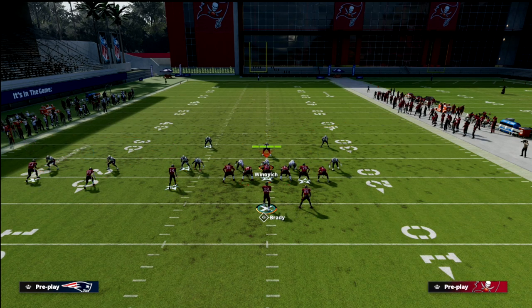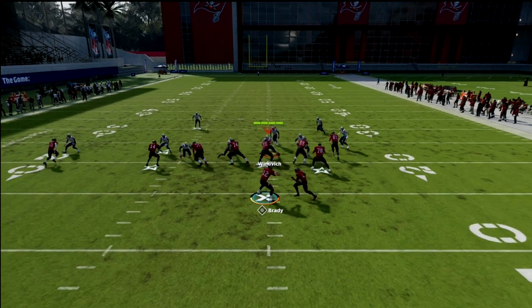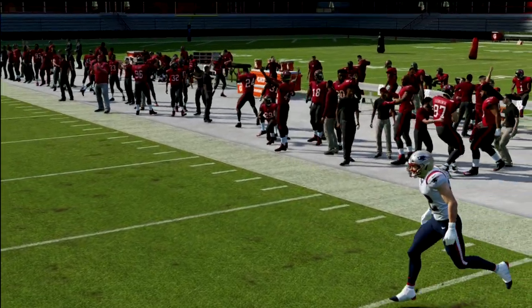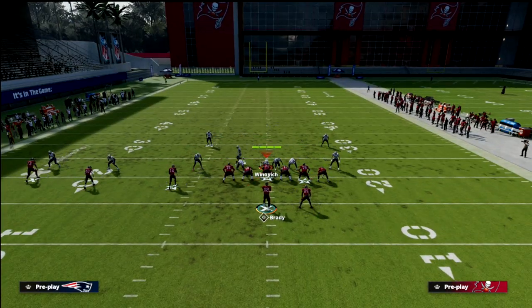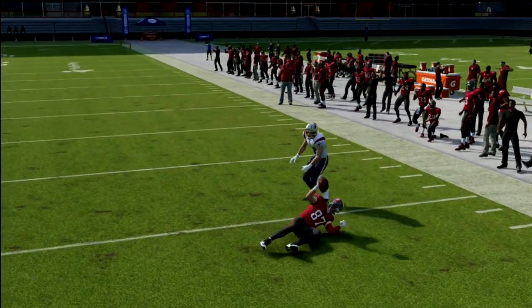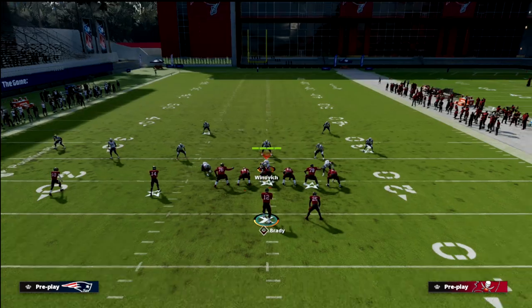The first thing I want to point out is if you're playing someone running a lot of man coverage, these rounded out routes have been good for years and are really good right now — as you can see, they just beat man to man very consistently. Another route that beats man to man really well is the corner route out of verticals. You'll see here — that sharp corner up to the tight end — those two routes together are very consistent for beating man.